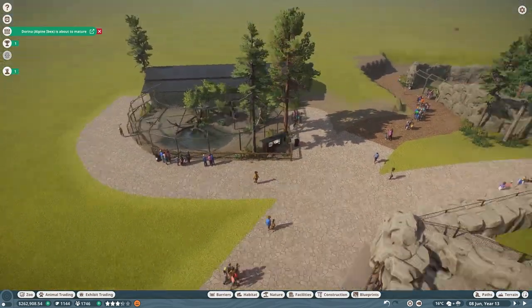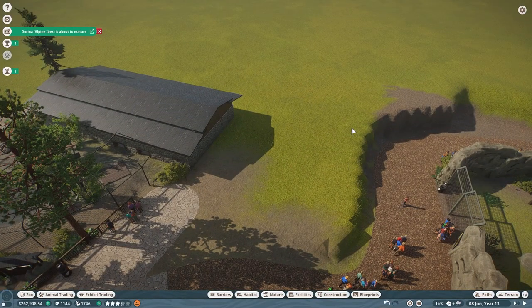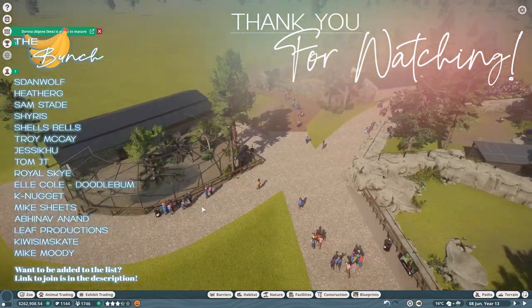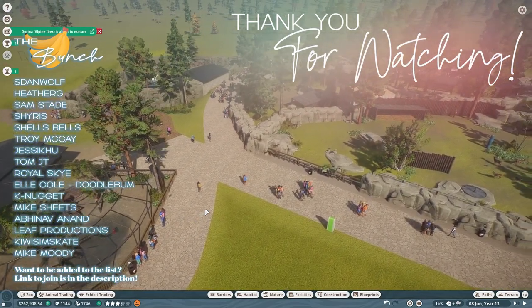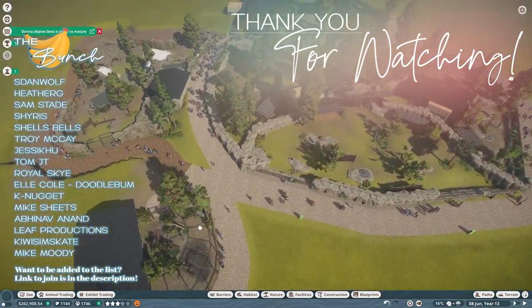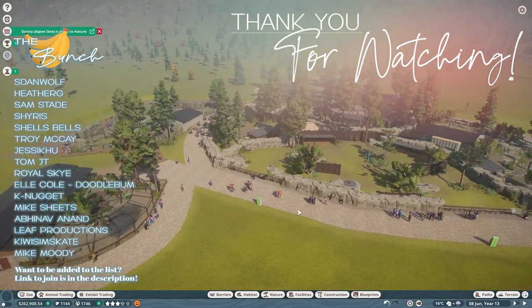So that is our Japanese macaque habitat as it is right now. Thinking maybe we can add another animal, kind of make it come around this way and that way, and make it kind of pretend-share this building. So let me know what you think that animal might be. If you did enjoy the video, leaving a like down below really does help me out and I greatly appreciate it. Of course, hitting that subscribe button will make sure you don't miss out on any future content. And until next time, thank you guys so much for watching. Bye.